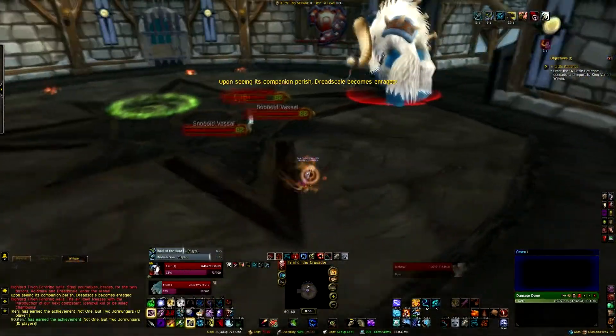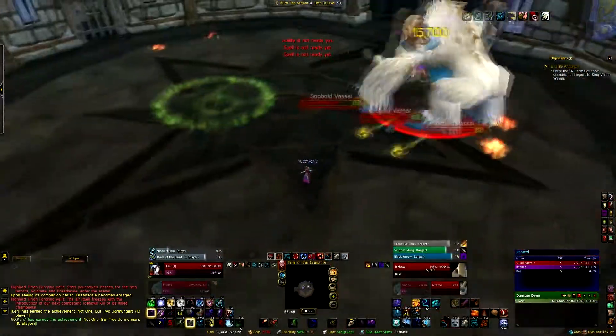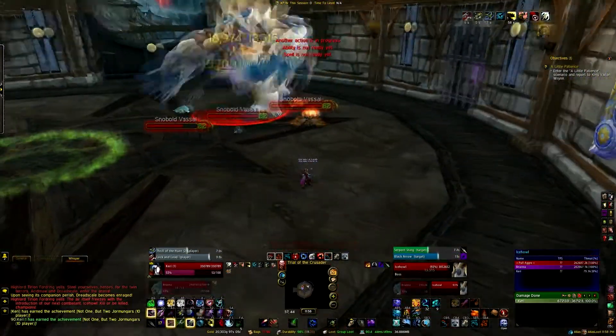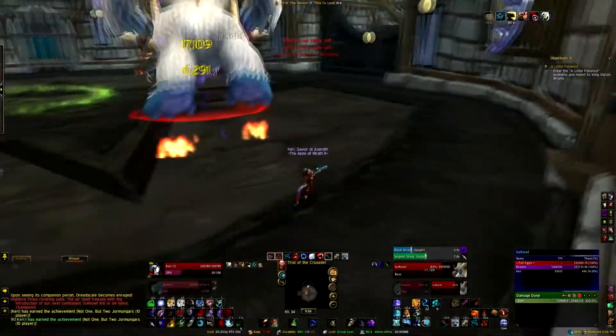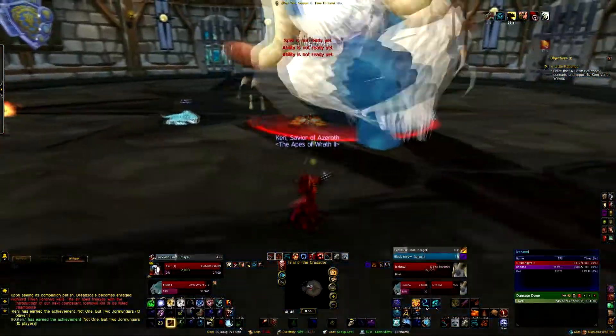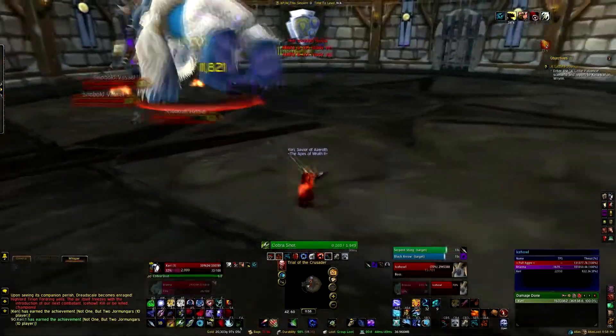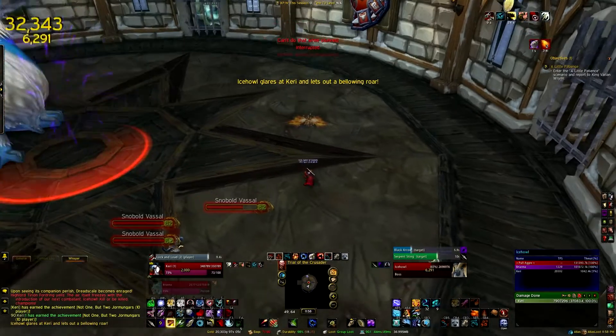And lastly we have the Yeti, which can also be found in the Brawler's Guild. He is extremely easy — when he jumps to the center of the room, just simply move out of the way. You don't need any speed boosts, but they're always nice to have. You can get Swiftness Potions if you really need them.